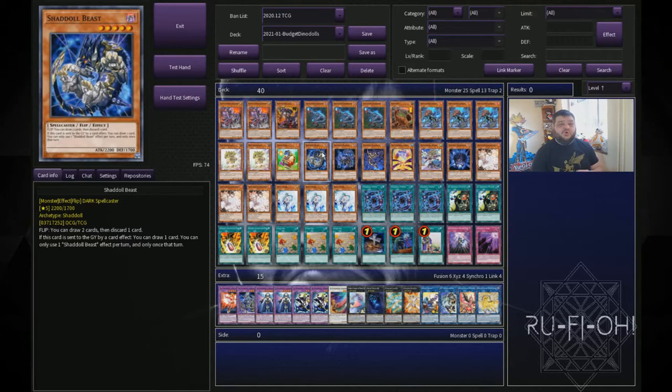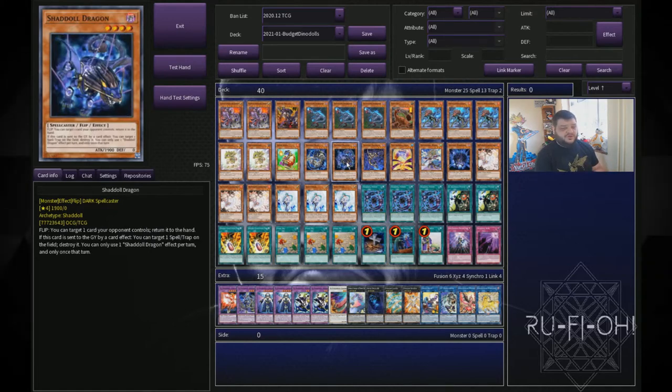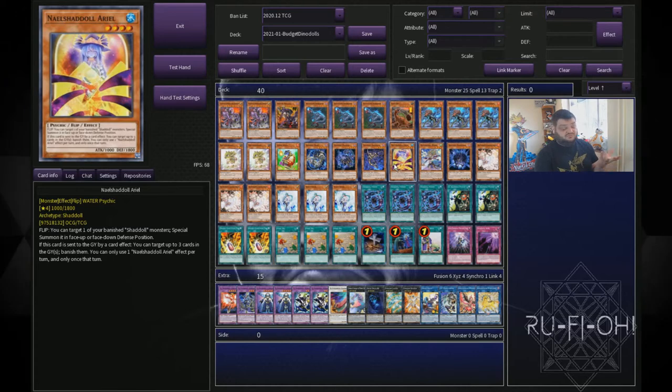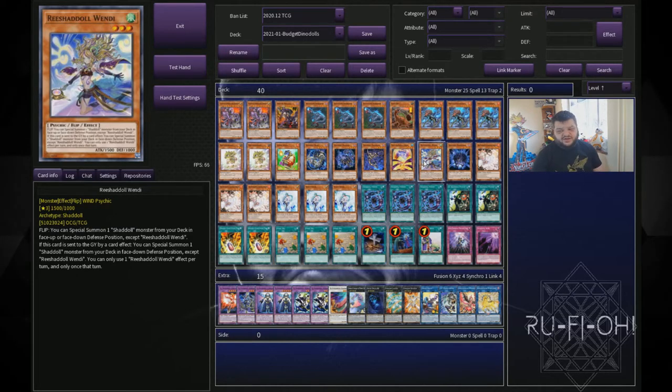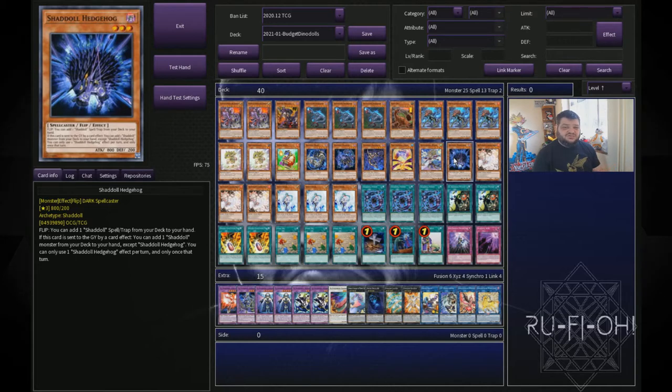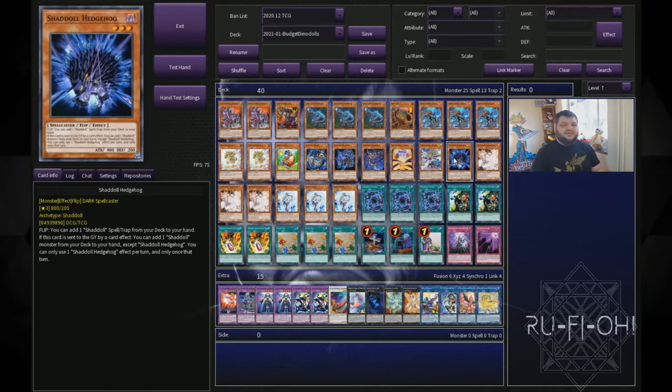We then move on to our Shadoll package. It's actually relatively small but bigger than what we'd traditionally use in these builds, mostly because the newer support is worth it and the Shadolls are as strong as they are currently. Particularly with the new Master Rule — being able to use fusions in basically any zone opens up a lot of possibilities, making these less dead than before. We're running a single copy of Shadoll Beast — you could easily play two, it's really strong. One copy of Shadoll Dragon for back row removal. Squamata for dumping additional Shadolls, Ariel for grave manipulation, Wendy because it's just a really good card, and Hedgehog for similar reasons. You need to play with them and learn when to use what — it's a bit like using Burning Abyss. They're all great utility monsters that regenerate resources and let you go into fusions easily.